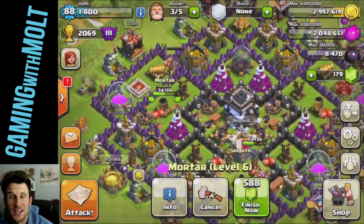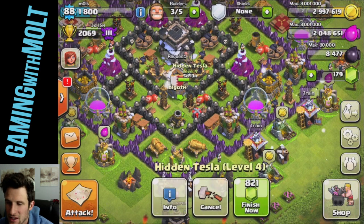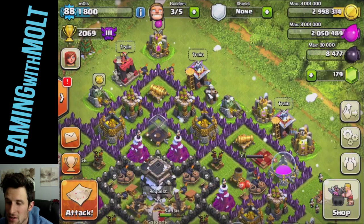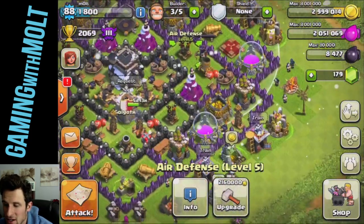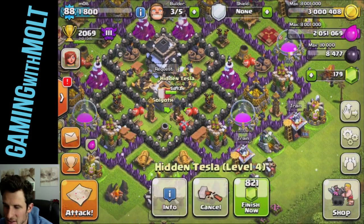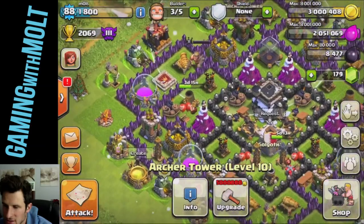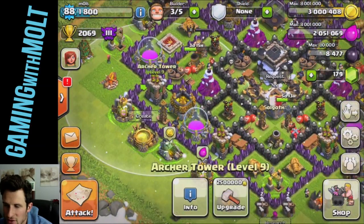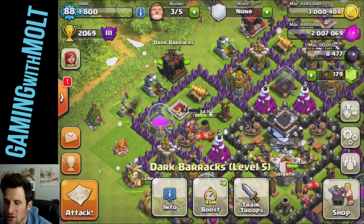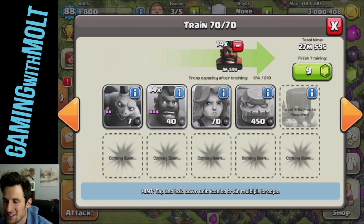There's an extra 42,000 loot from the crystal league bonus, which I like. There's still three days left on this upgrade — and this right here is maxed! Super stoked about that. This tesla is working its way up to level five. I'm going to look at upgrading this air defense. Checking my other defenses — can't do any more teslas, no cannon available, no archer tower available either, so I can't do anything else.